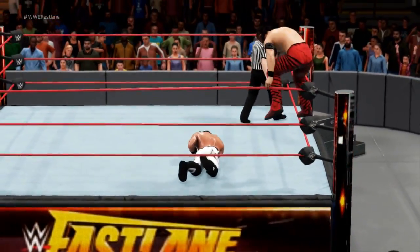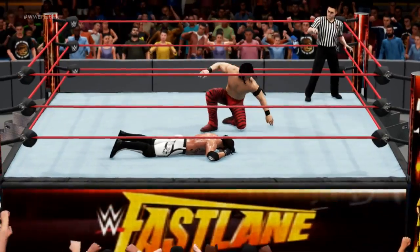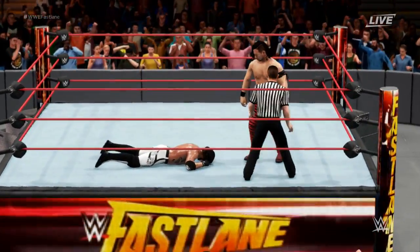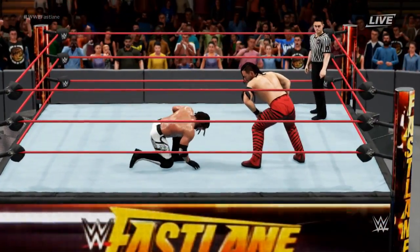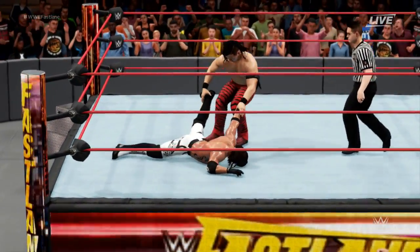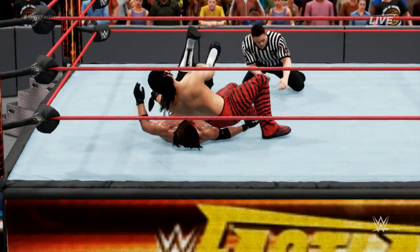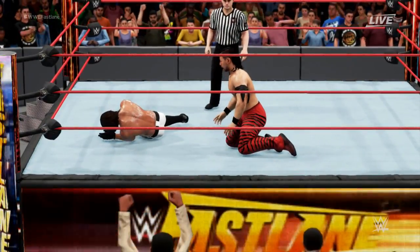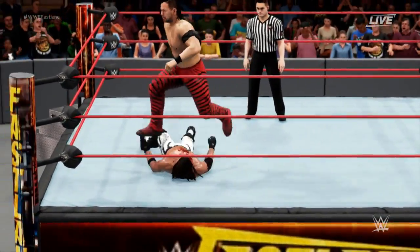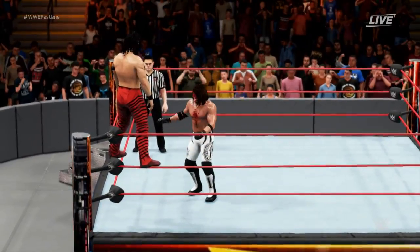I think one more Kinshasa is going to do it here. Oh no — he's going for a mid-rope Kinshasa. Oh, he's going for another Kinshasa! That probably hit a signature — this is the real Kinshasa. Oh my God — AJ, a bloody pulp, bleeding like a stuffed pig. One, two... and AJ kicked out again! What the fuck? I thought that was it — I legit thought that was it. AJ is a fucking Terminator.